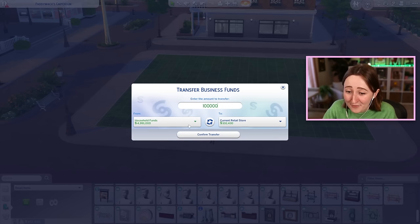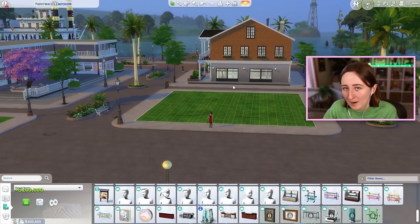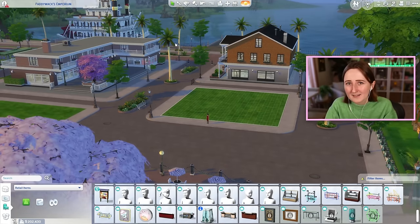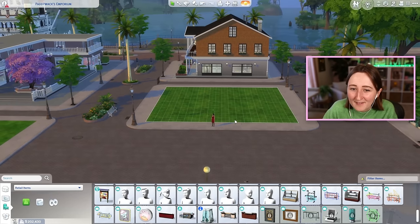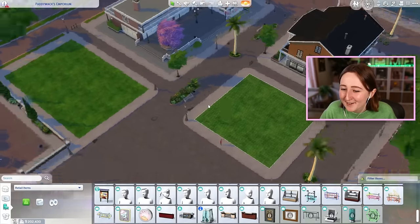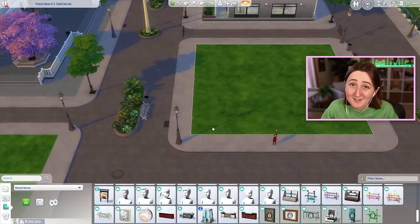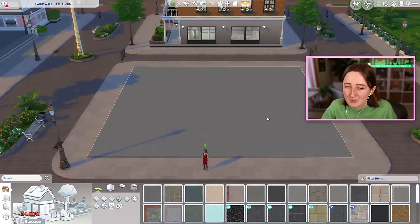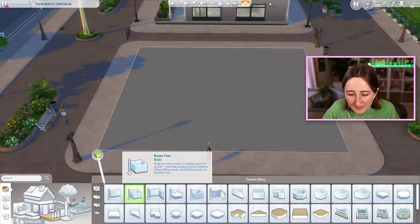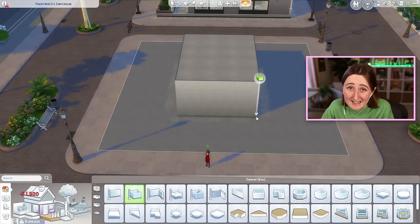I gave Bella Goth like five million dollars, and I'm building this on a lot that she purchased in Magnolia Promenade — that's the little shopping district that comes with Get to Work. Weirdly, the front of the lot is this side, and that has always bothered me. You would think all of the shops would line up with that as the front, but no — that just makes too much sense. I guess we can build ours to have like two fronts or something. I also don't think I want this to be too big, because realistically it doesn't need to be.